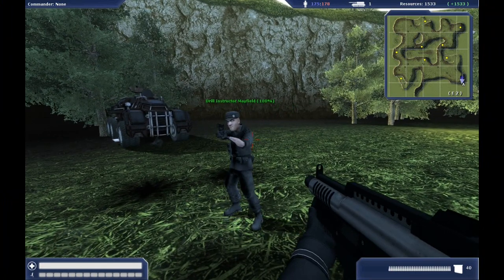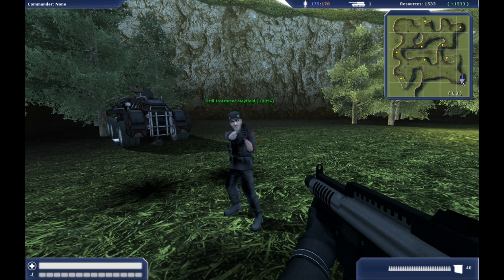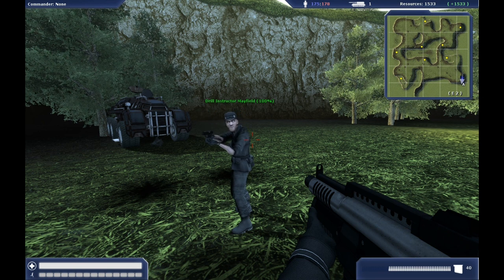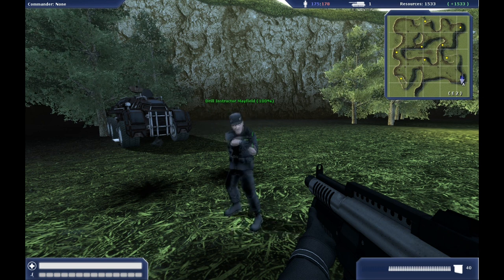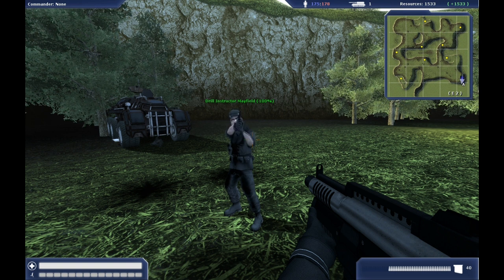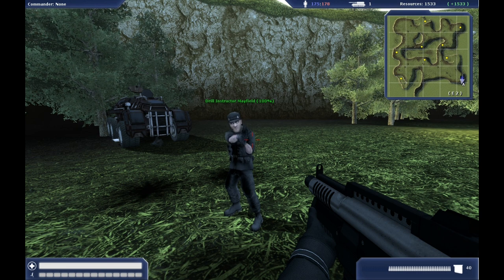All right, 8-Ball. Looks like you're not such a screw-up after all. So take a look at your HUD. The lower left corner displays your health and stamina. The lower right contains information about your weapon. The person in the command vehicle is listed in the upper left. Your team's resources and your mini-map are listed in the upper right. And in the upper center of the screen, the total number of your team's tickets — those are how many lives you have left — and the total number of tanks you have deployed are listed.